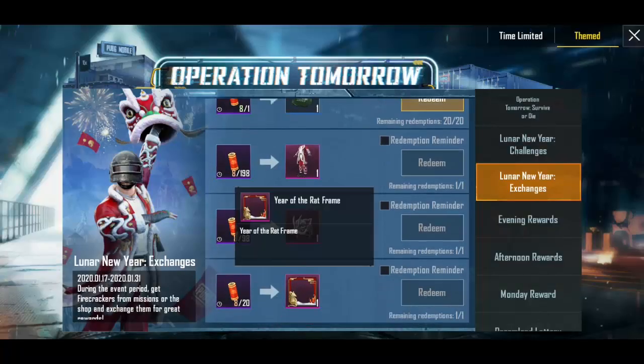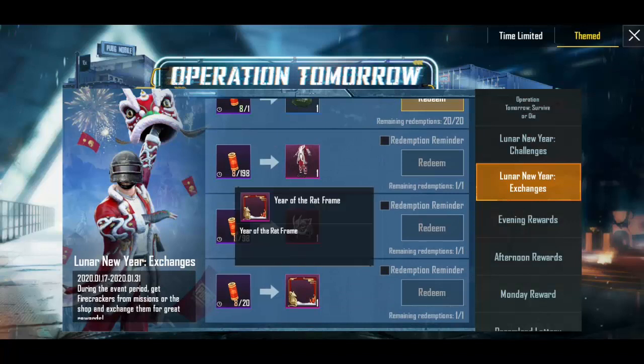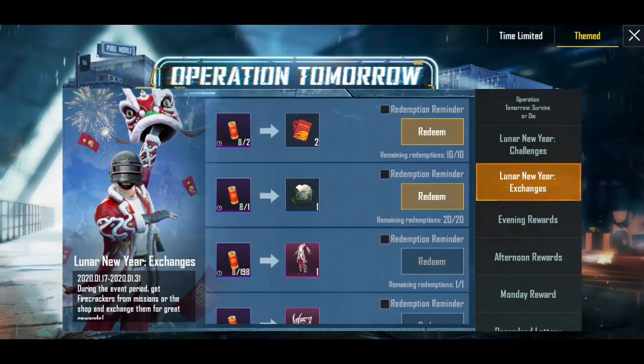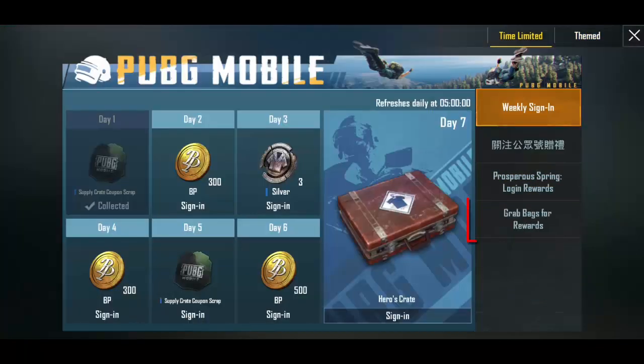Now move on to the second trick, which is actually the second event. For this, go to time-limited events, and on this same Hong Kong server you will see a new Grab Bags for Rewards event in time-limited events.